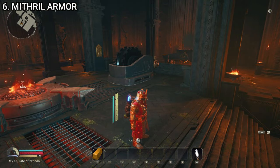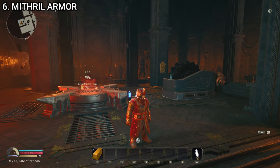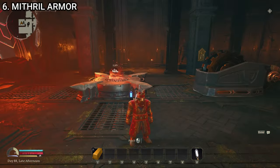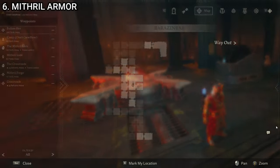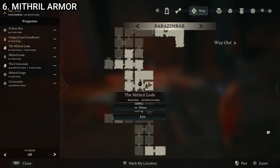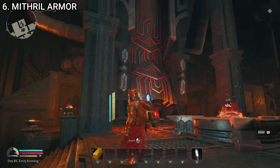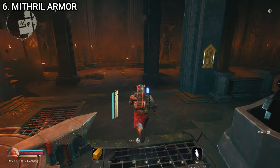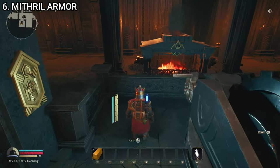I personally didn't get the schematics to craft this armor until I had defeated the big bad enemy at the end — I'm not going to spoil that — and gotten to the end and talked to the dwarves again. After that I popped back into Moria and was able to make this armor. You're going to be in the last region of the game, the Bar-Zinbar region, very near the Mithril lode. Once again you'll find yourself inside a big forge region that you have to repair and set up as an outpost.